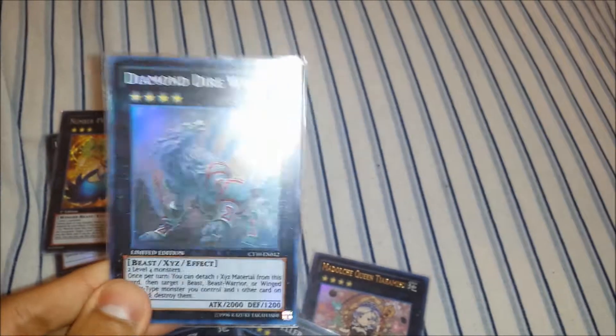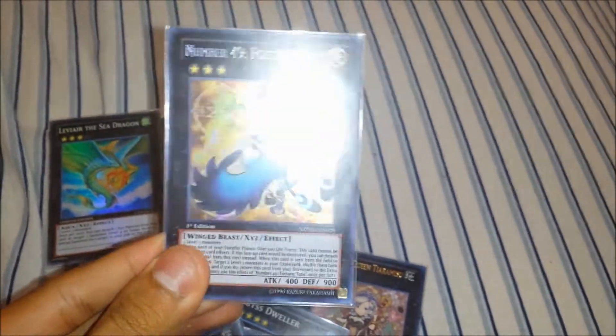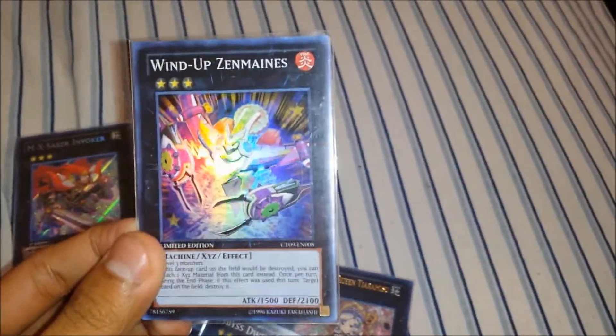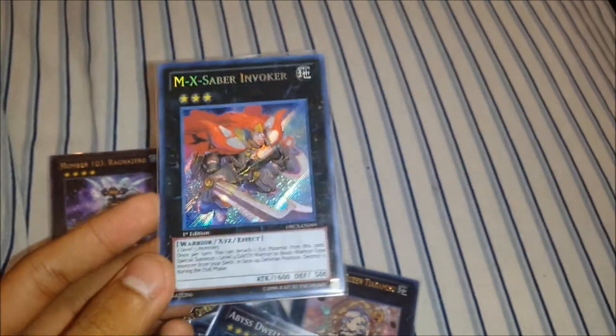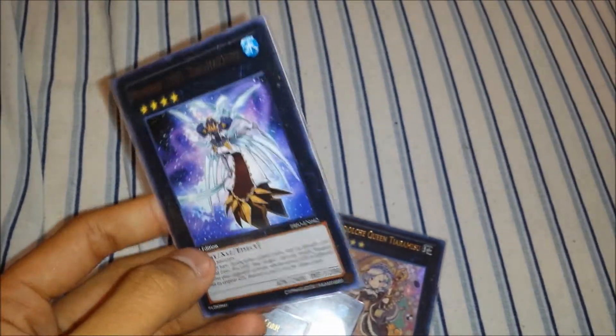One Diamond Direwolf from the tin, one Number 49 Fortune Tune Secret, two Leviair Sea Dragons, one Zenmaines, one M-X-Saber Invoker Secret first edition from Order of Chaos, and one Number 103 Ragnazero.